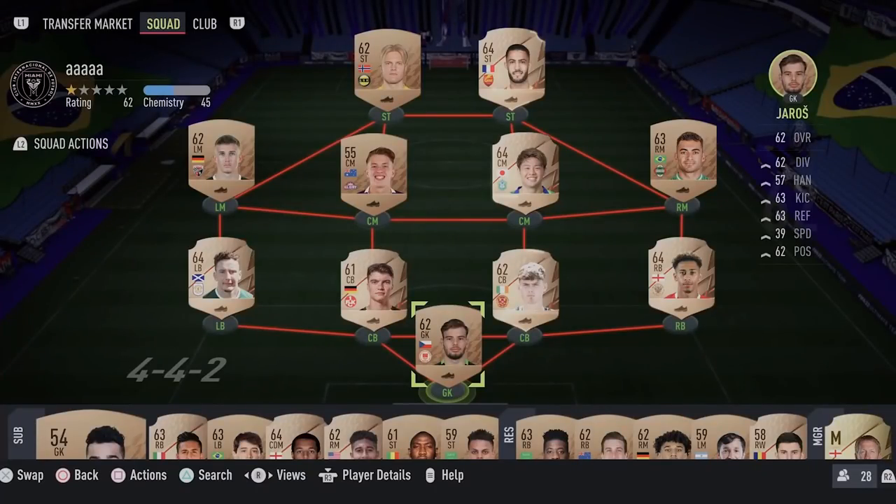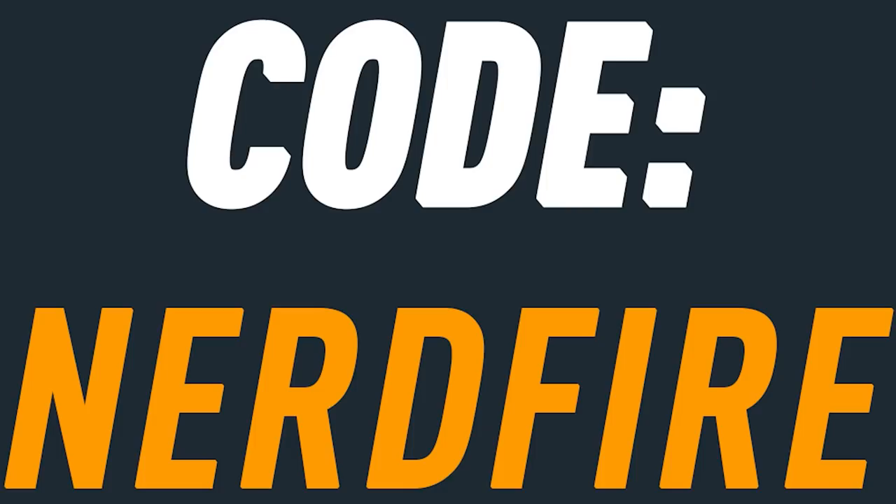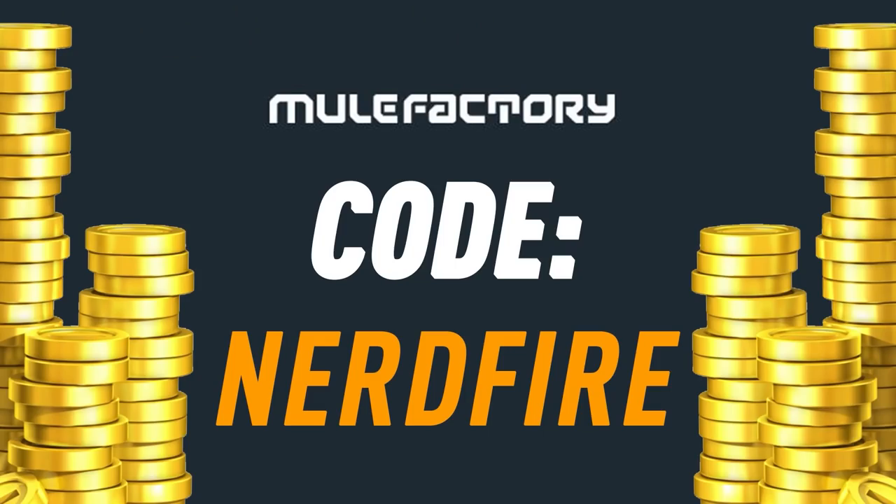The first base or mid icon pack of FIFA 22 — let's open some up and see what we can get. If you want to kick-start your FIFA 22 team off with a bang, head over to movefactory.com for the cheapest, most safe and reliable coins, and use the code nerdfire at checkout for five percent off your order.